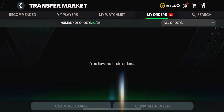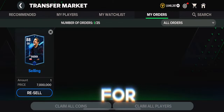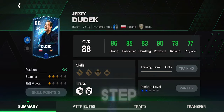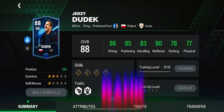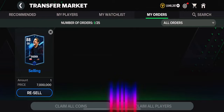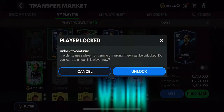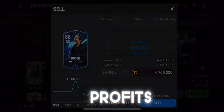So for the recap: Step 1 — get a player that starts with a low value and ends with a high price, for example Jersey Dudek. Step 2 — train him and rank him up. Step 3 — after all that training and ranking, you can sell him for more, perhaps millions of coins. You'll definitely need to put in the work, and you'll make millions in profit.